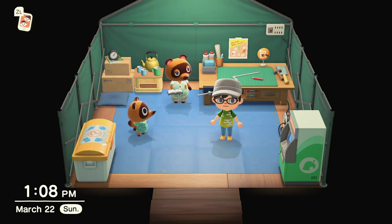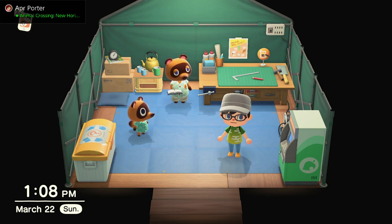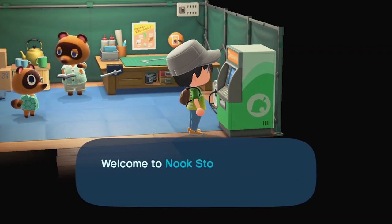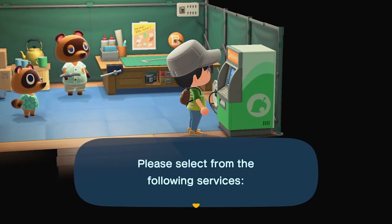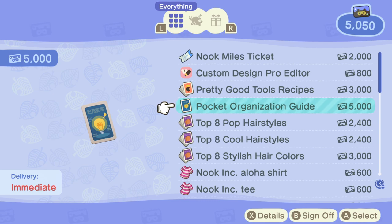Tip number five is going to go over some of the best purchases you can get right off the bat at the beginning of the game to really help progression through Animal Crossing New Horizons. Once you pay off your house — which is definitely the first thing you want to do with your Nook Miles — you're going to get access to Nook Miles Plus and redeeming your Nook Miles for special items and bonuses. After you get 5,000 miles, pay off your tent so you can build your house. Then save up another 5,000 miles and buy the Pocket Organization Guide — this gives you a whole extra row of inventory, which is incredibly important because inventory management is huge in this game. It lets you collect more things when you visit vacation destinations and friends.